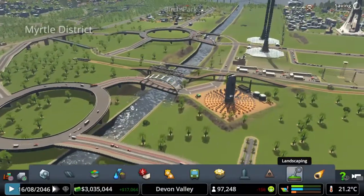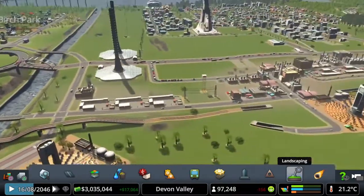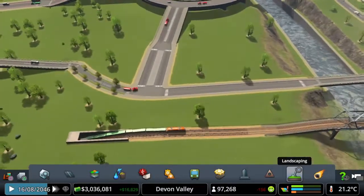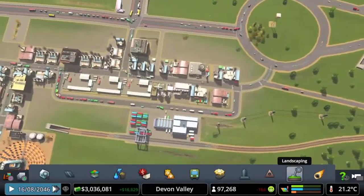We should then be able to start adding ferry stops in. We'll probably do some here connecting up to the industry unit. I did have to move the cargo hub — I moved it down to actually where the industry is. And I've redone all these roads as one way.